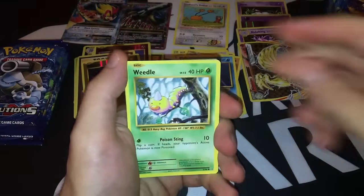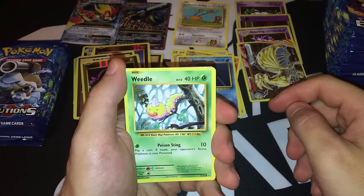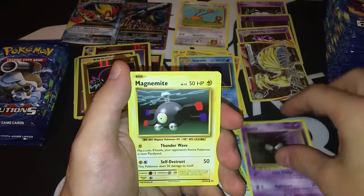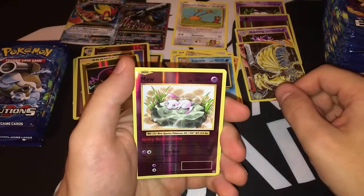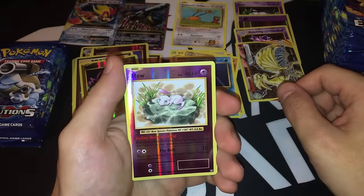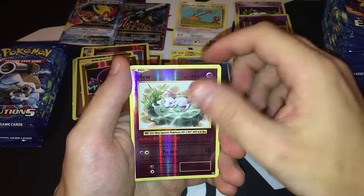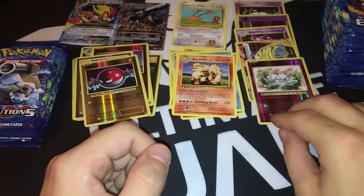I'd like to get at least 100 likes — if I do, I'm going to crack one more booster box. Pack twelve: Weedle, Wultrap, Poliwag, Gastly, another Magnemite, Nidorino, Super Potion, another Brock's Grit. Another Mew — this is a Reverse Foil Mew with Natural Shield and Psybolt. Natural Shield is a decent ability that prevents all effects of attacks done to Mew. And our rare is another Arcanine — a second Arcanine already.